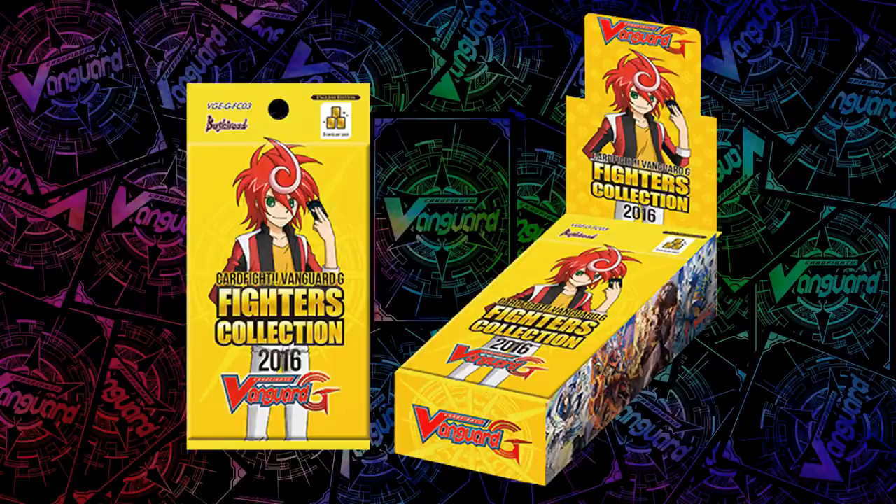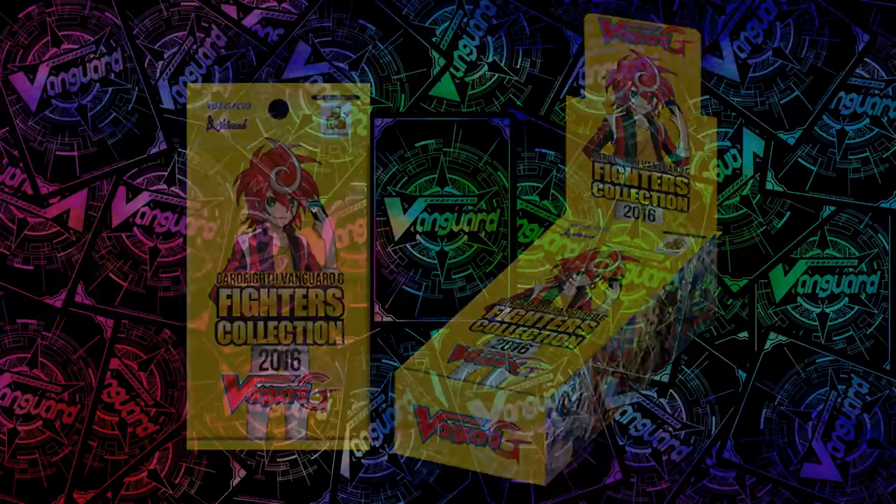If you don't know what they are, you can check out one of my other videos on the announcement of G-Guardians where I explain what exactly they do. This set contains support for each clan as always — all 24 clans, not including Etranger and Token Ranboo. It also contains three very important Cray Elementals, and I feel they are some of the most important ones we have seen in the game so far.